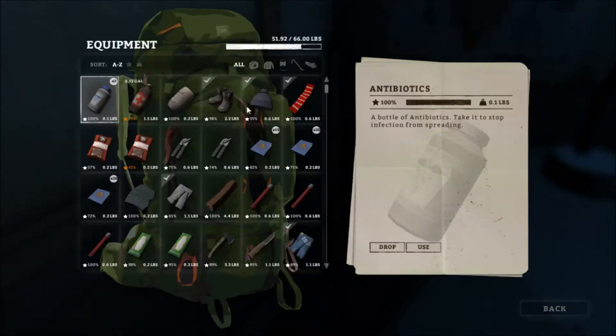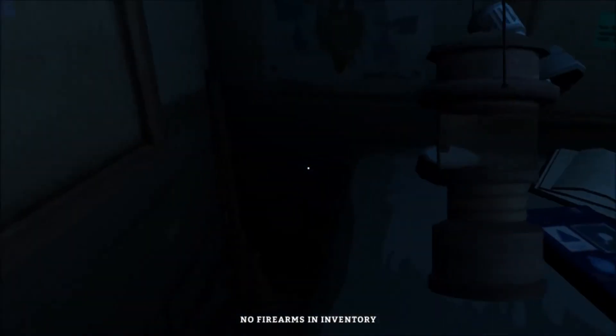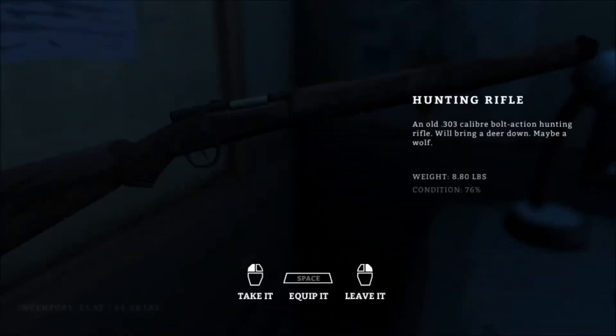There's a hunting rifle right there. Did we have one? Did we already pick one up? We didn't pick up the rifle. I can use this — condition 76. I'm going to put it back.